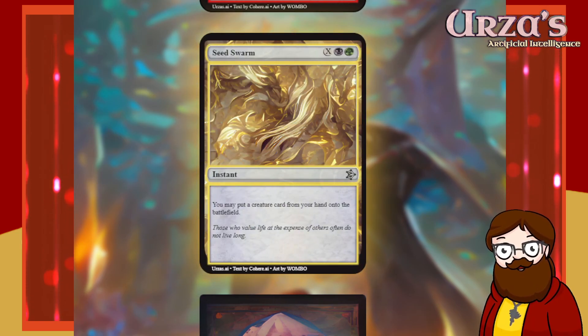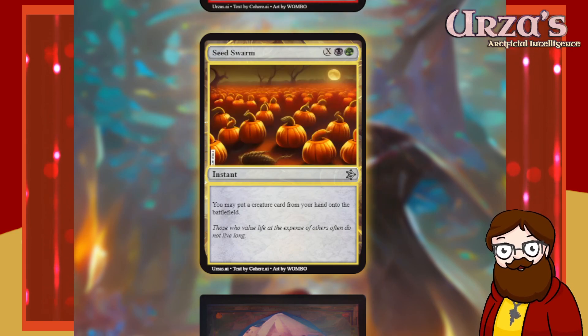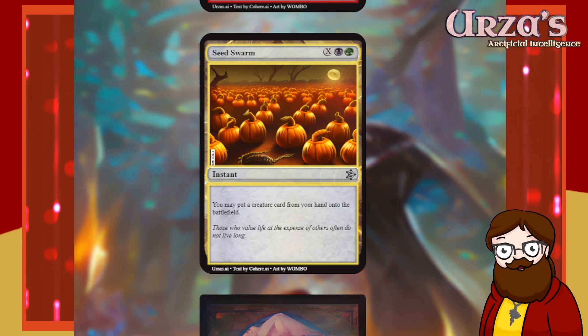Seed Swarm — X, Black, Green instant. You may put a creature card from your hand onto the battlefield. It doesn't use the X, so re-rolling. I know I should have just taken Black-Green Fireball.